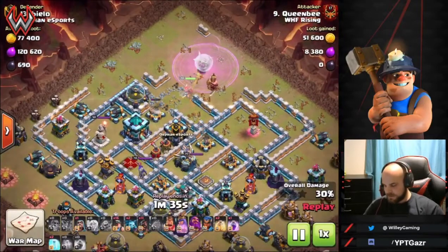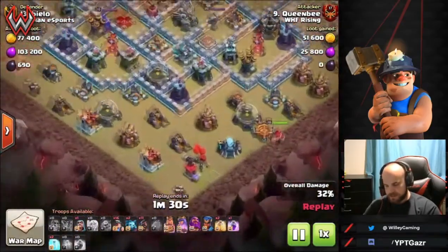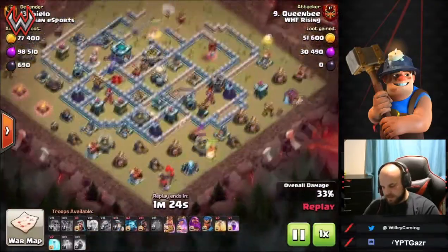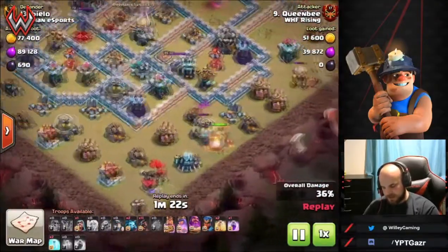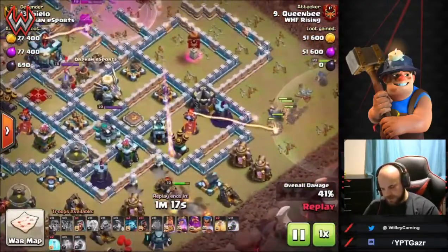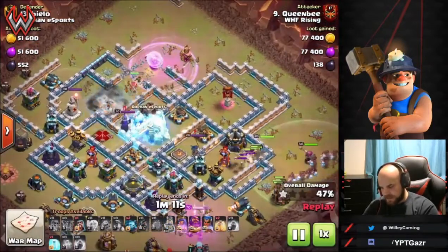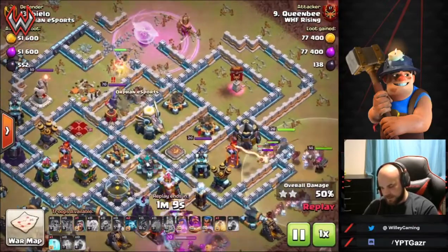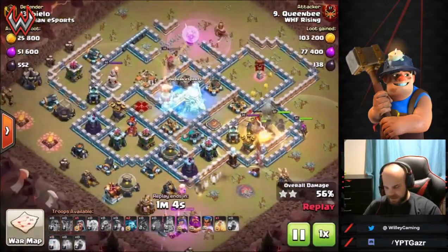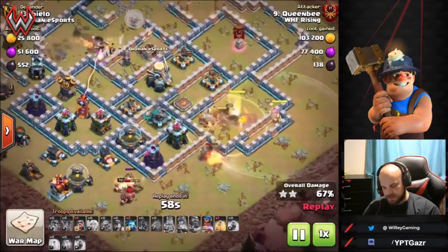She gets through storage first, then the king comes in to work on the surrounding buildings, though teslas slow him down a bit before the funnel is set. Wasting no time, the queen is on the town hall. Miners come in with the RC and warden, then the queen takes the town hall down and steps up to take out the enemy queen as well. Hog riders pair up with the miners inside — the pathing isn't the greatest but it works. The scattershot fires on the big group.